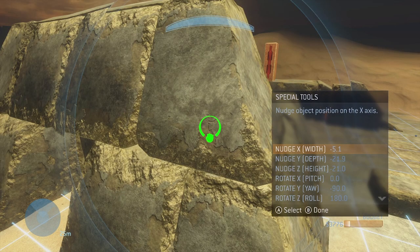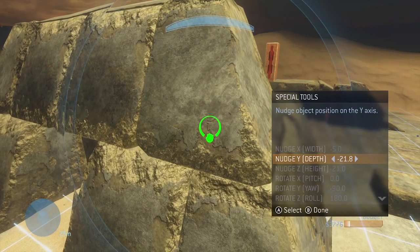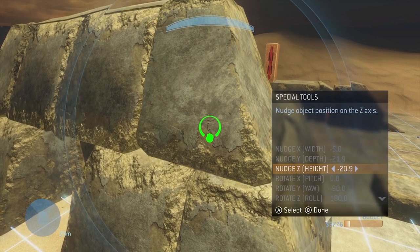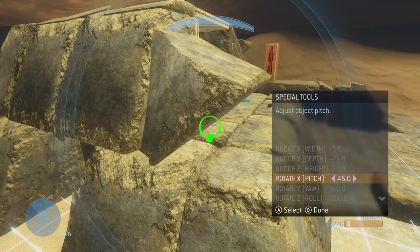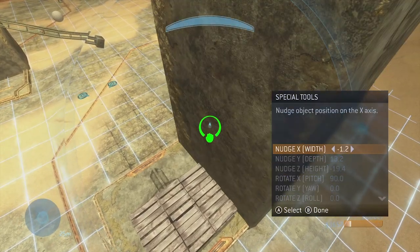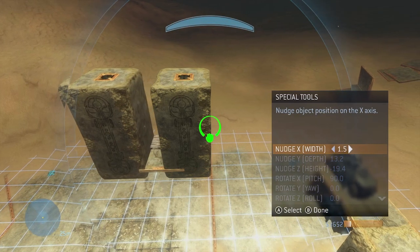On top of physics states, Halo 3 now features a 3D coordinate system on which objects can be moved with high precision. While holding an object, press B to bring up its coordinate info. The game will show where it currently is and you have the ability to edit these values. This tool is extremely useful for ensuring your objects are properly aligned and can be used for precise distance measurements.